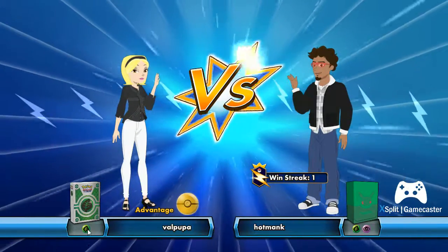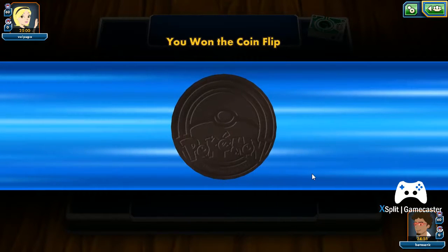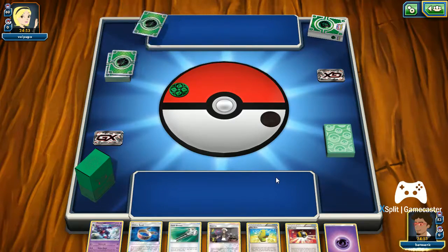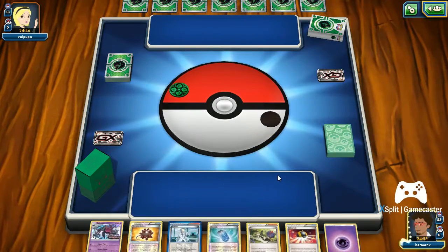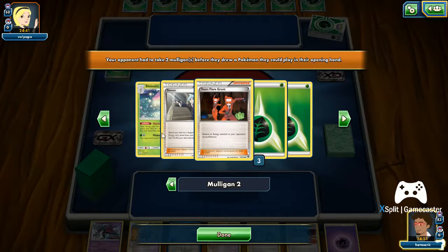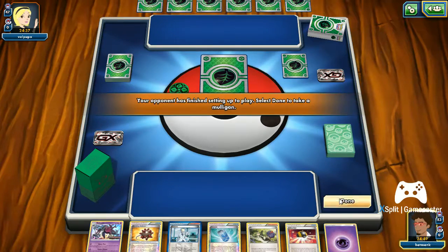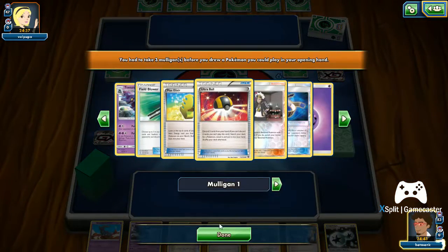We're facing an all-Grass deck, so this could be interesting — could be anything from Tsareena to Shining Genesect. We've both mulliganed. There aren't many basics in this deck so there's a good chance you're going to mulligan quite often. They mulliganed twice — oh yeah, Shiinotic to go first.